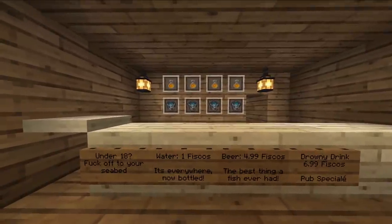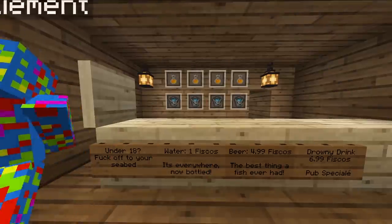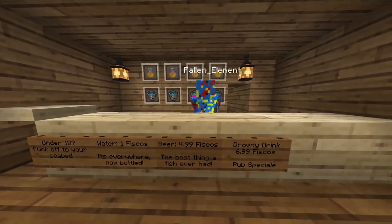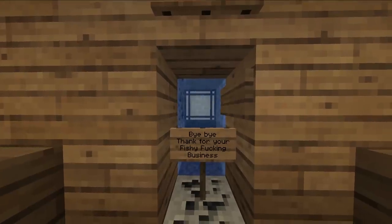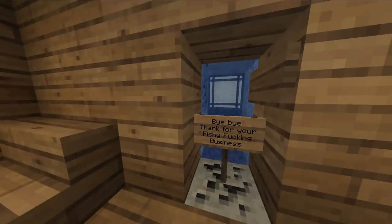Oh, it's a bar. Under 18 — fuck off. Do you see that? Water — one Fiscos. It's everywhere, now bottled. Beer — five Fiscos, the best thing a fish ever had. Drowny drink — six ninety-nine Fiscos. Pub special. Thank you for your fishy fucking business.